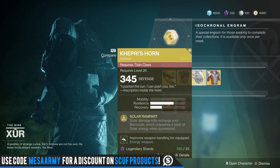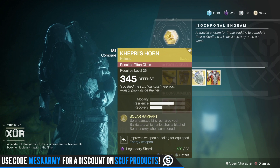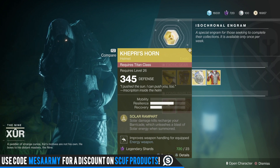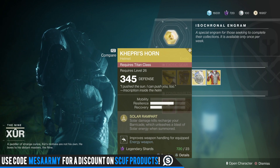Kepri's Horn — I've not used this since I reviewed it a long time ago, but this is for the Sunbreaker. Solar damage kills recharge your barricade, which unleashes a blast of solar energy when summoned. Didn't really find this thing useful. I'd pass on it.